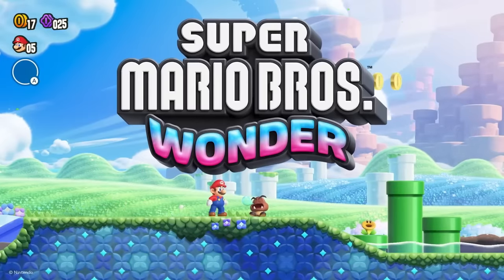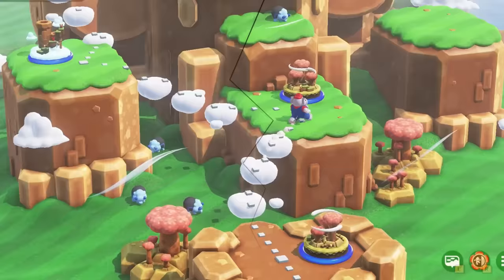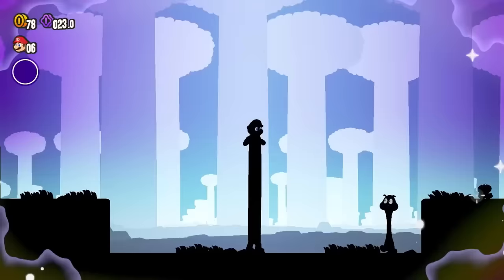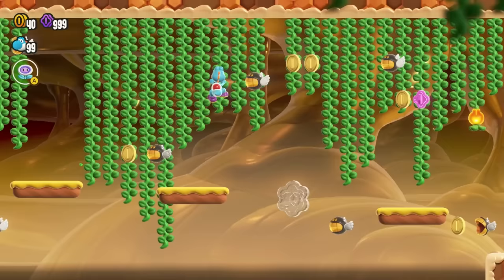Super Mario Bros. Wonder is a near-flawless game, but there is one certain level that seemingly breaks Nintendo's own rules for how they're supposed to design a Mario game, and this level kind of sticks out like a sore thumb. Today, we're taking a look at how Nintendo can still make a new Mario game full of the best level design in the industry almost 40 years after the original game, and what happens when they don't follow their own advice.